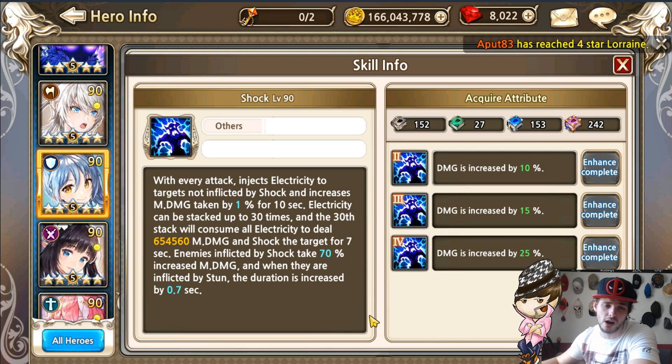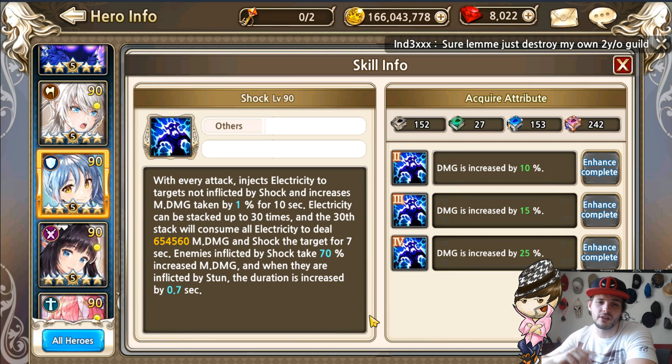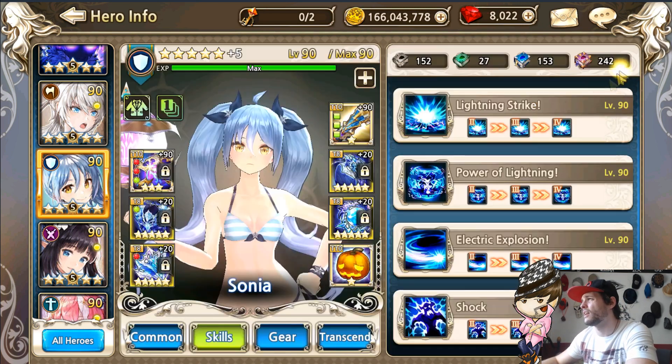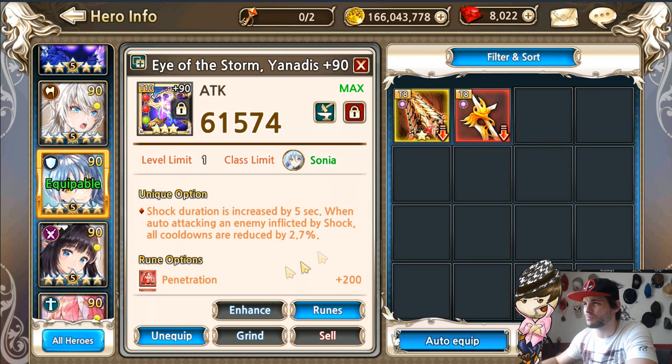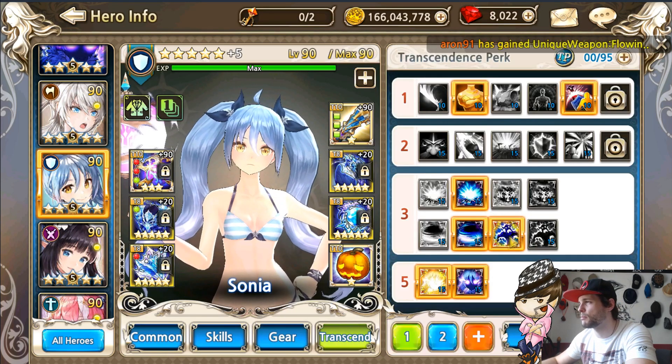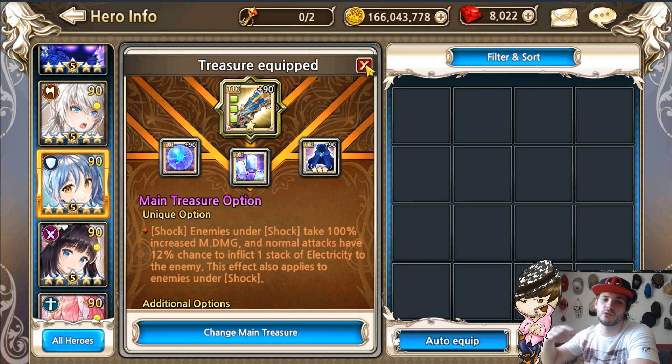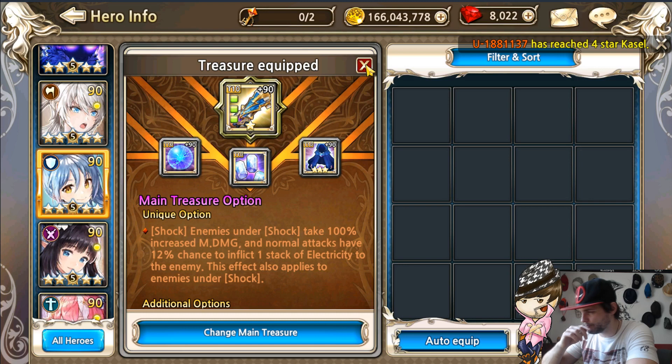Whenever shock is in effect, every stun that you do has a duration increase of 0.7 seconds. Now if you get a high unique weapon, you will be able to increase the shock duration, and with a perk you can increase the shock duration as well. With the UT4 you can actually have chances to increase the shock chance while hitting the boss while it's under shock.